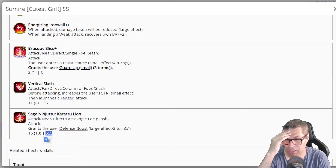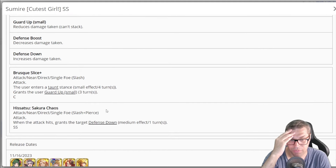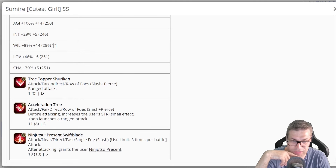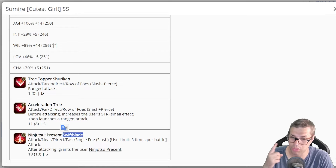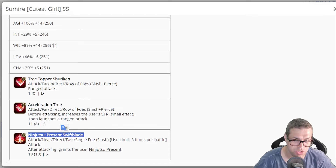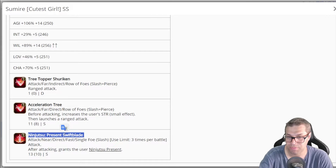It all makes sense when you look at her latest style from Christmas — the same banner as Asos. She has a skill called Ninjutsu Present Swift Blade that you can only use 3 times per battle. When you attack, it grants herself a Ninjutsu Present — which is the same skill again as a chase. So you use it 3 times and you always have 3 times as a chase for this attack. Via inheritance of Ninjutsu Present Swift Blade, you can use it on turn 1 to get 1 chase. On turn 2, you're already attacking and getting the chase — and if the enemy is weak to slash you're getting extra BP. On turn 3, you use Ninjutsu Present Blade again. On turn 4, you use it for the third time, giving you the last chase. By turn 5, you already have enough built up — all of your chases — and can start using Vertical Slash, which buffs STR and means all your chases will do more damage.